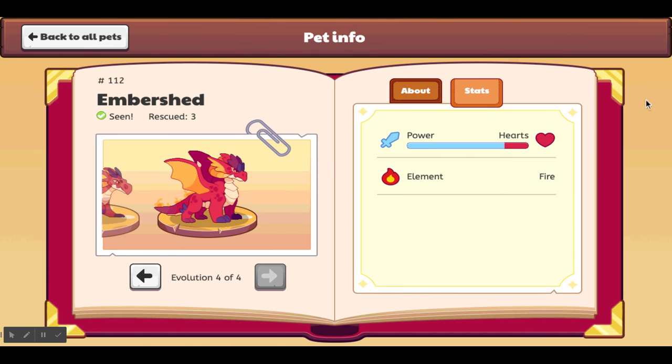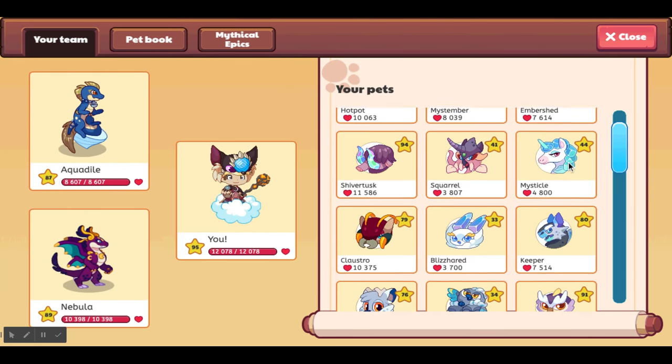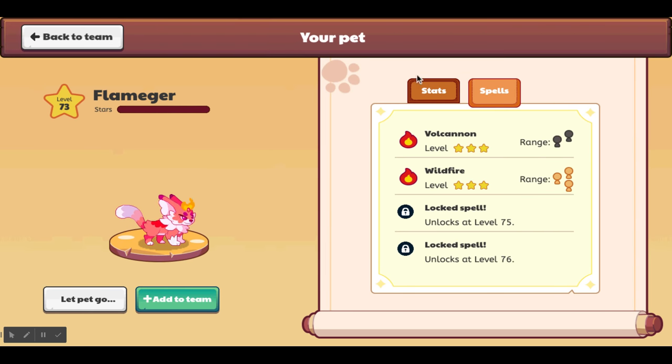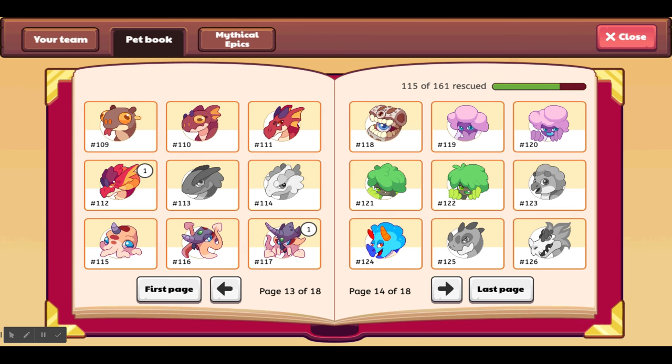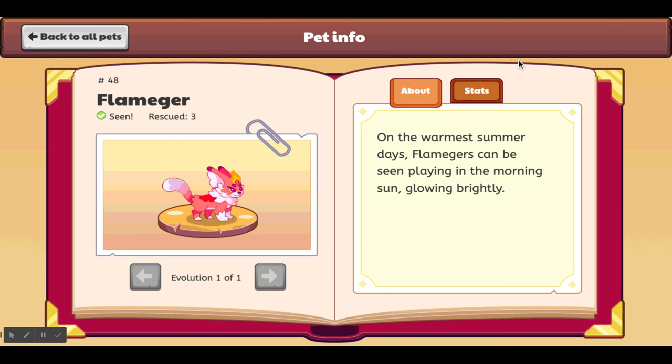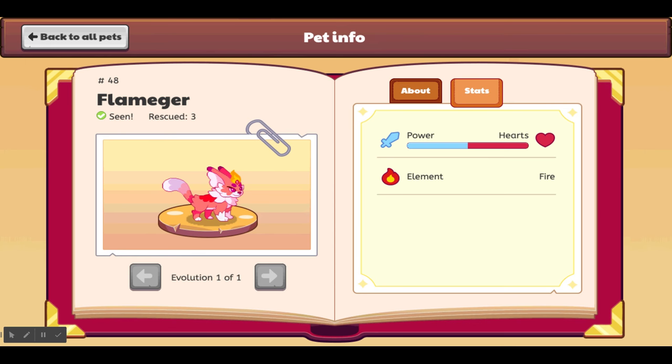The Flanker has 7,700 hearts and its element is fire. Two spells: Ball Cannon and Wildfire. Level 75 and level 76. Pet book number 40: 'On the warmest summer days, Flankers can be seen playing in the morning sun, glowing bright.' They're kind of cute. My sister really likes these pets — she thinks they're so cute and she used to ask me all the time how to get them.